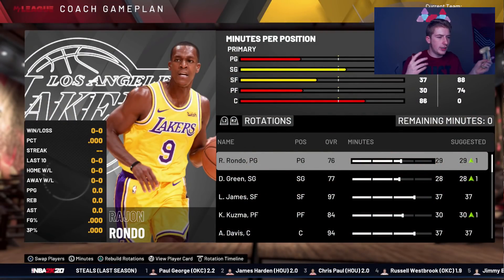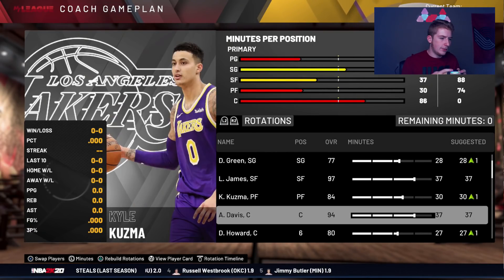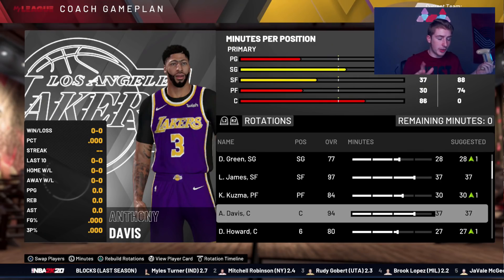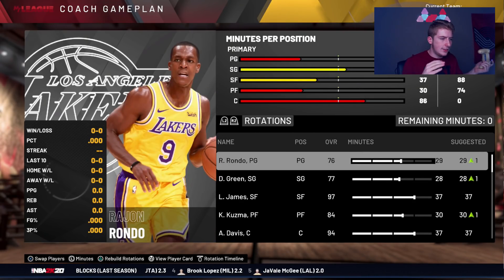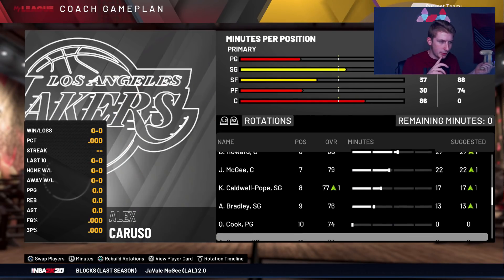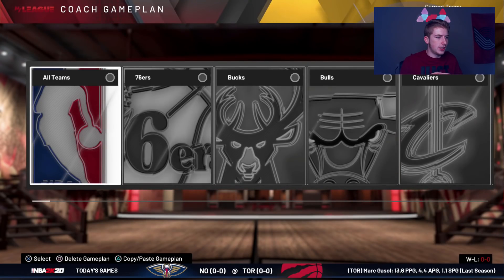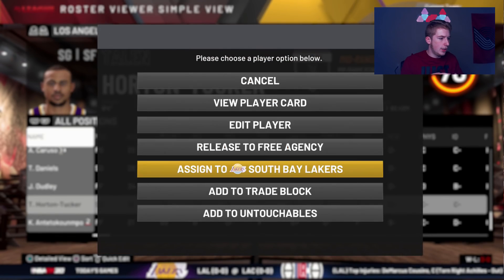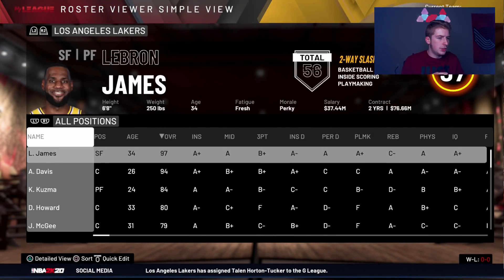Now looking at the rotation, they have Rondo, Danny Green, LeBron, Kuzma, and AD. I could see the argument for having Rondo in there, but also maybe Quinn Cook — a guy that could actually shoot — or even Alex Caruso. I'm going to send Caruso to the G League so he could be really good next year. Troy Daniel is only on a one-year deal, Quinn Cook's on a two-year.